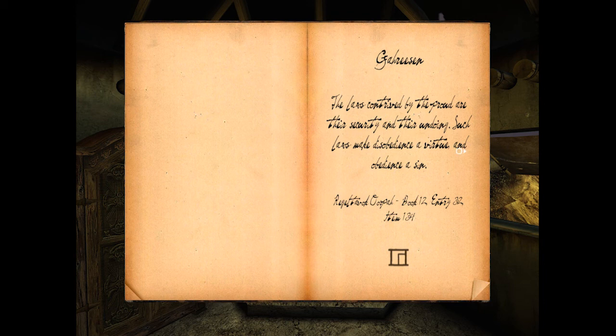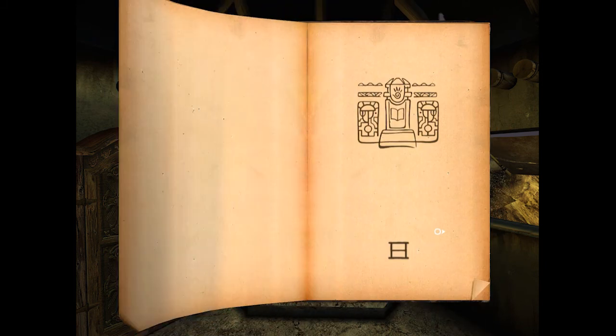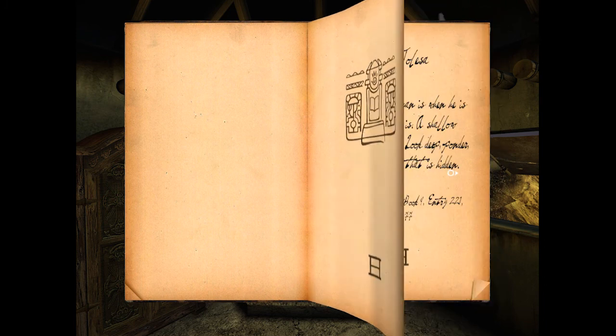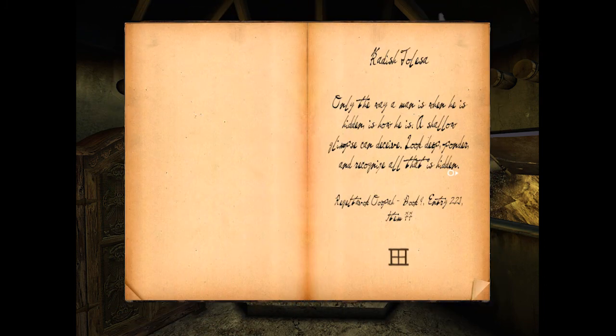'Laws contrived by the proud are their security and their undoing. Such laws make disobedience a virtue and obedience a sin.' Book 12, entry 32. That's four. Five - looks like trees. Kadish Tolesa. By the way, this is the age that I have the linking book for in my cosplay photo. I really liked how purple the age was, so I use that in my little linking journal.